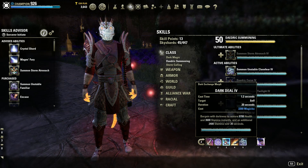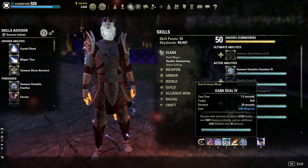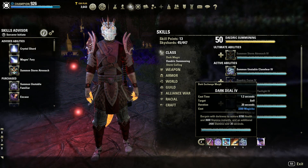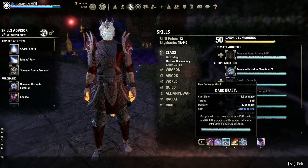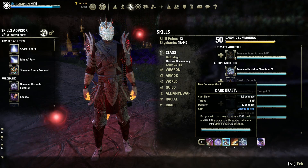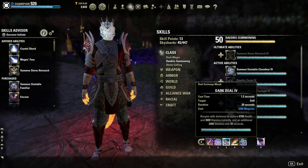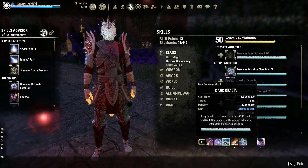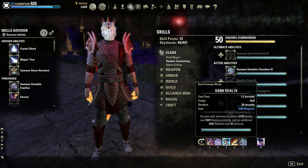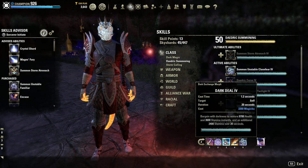Moving on, Dark Deal is particularly great because it converts our Magicka into stamina and health. As you can see here, 2.2k Magicka invested for 3.6k returned, so it's a resource gain rather than a resource loss, and I think that's important especially in a class which can have sustain issues. This also goes back to our Magicka recovery point, as more Magicka recovery means more casts of this, which in turn allows you to have more stamina.